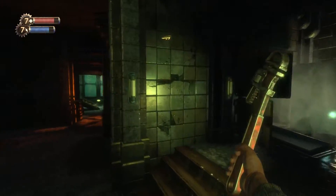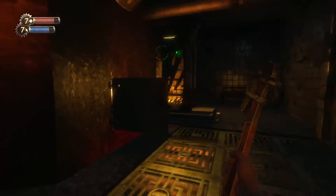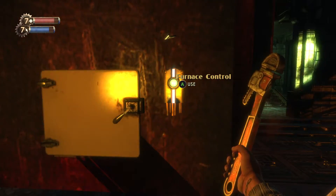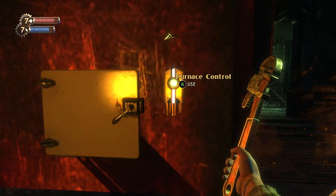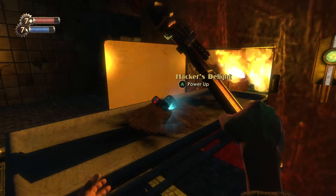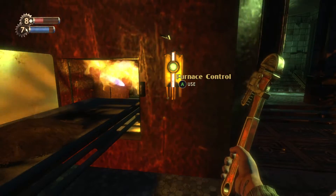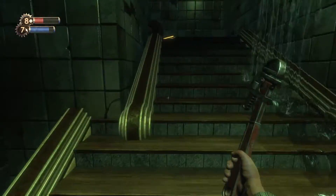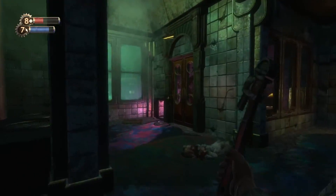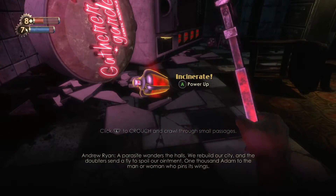Go through the door here and press this button. And up comes your first tonic: Hacker's Delight. Next, you want to go up the stairs. Go to the left, crawl through here, and pick up Incinerate.